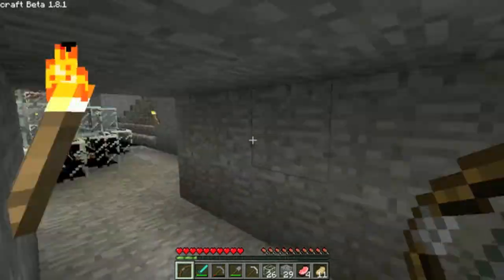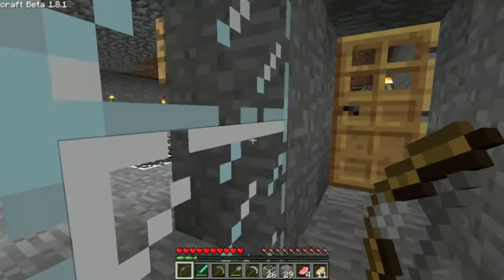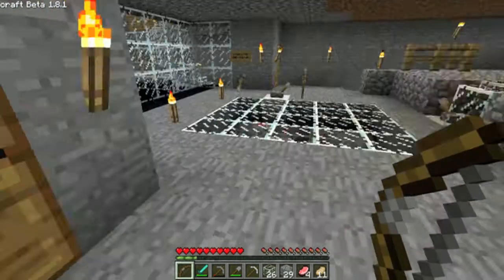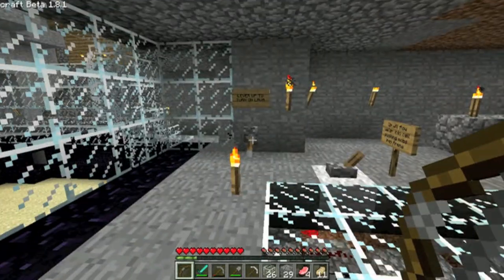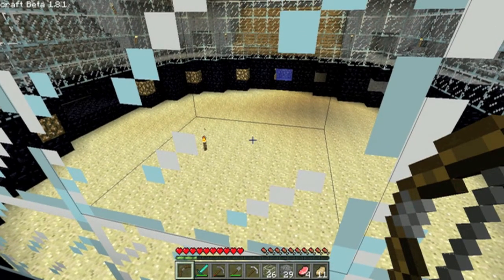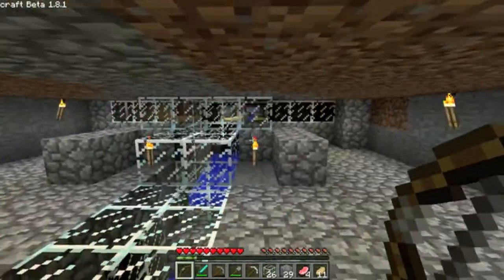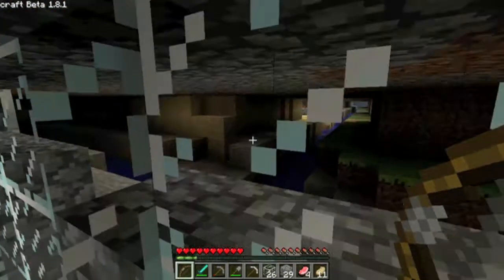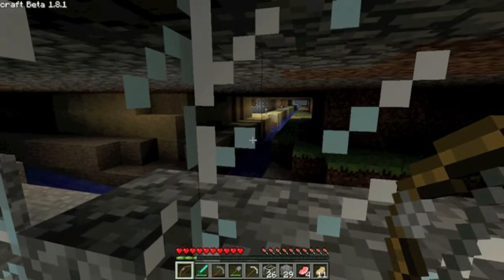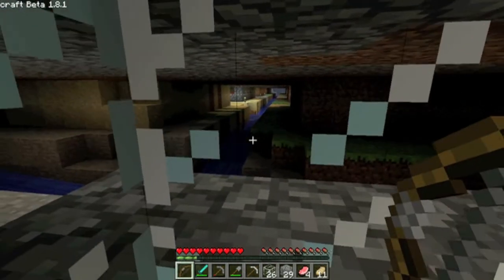The mob grinder is special. It is a way to channel monsters or mobs either into the arena or into a drowning pit - you can choose. If we're in the control room here, it's all lined in obsidian so that if there's an explosion the sand will be blown up but the obsidian will stay, for the safety of the city dwellers. It's kind of lit up over here, which results in fewer mobs spawning. I blocked off the doors because that was being a problem.